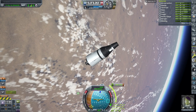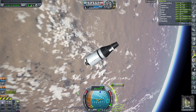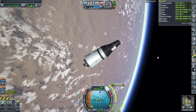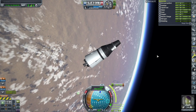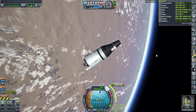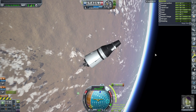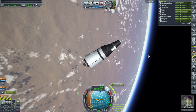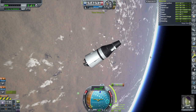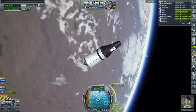Hello everyone, and welcome back to my Ultimate JNSQ series in Kerbal Space Program 1.12. In this video, we continue our mission to Minmus with Luem and E. Kerman. It was originally intended to be a three-part mission, but we will soon launch a fourth part — a refueler — just in case. We will attempt to refuel our lander as well as this return pod, but first we'll get this on its way to Minmus and see how much fuel we can send.